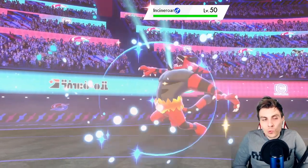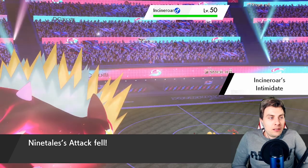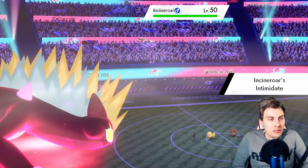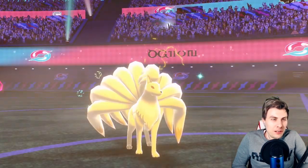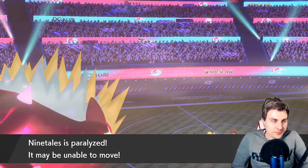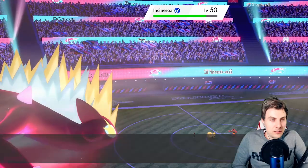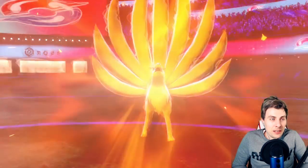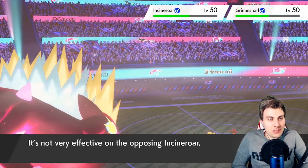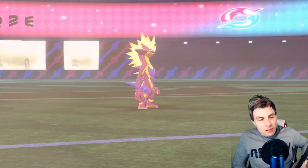Something's coming in center — Incineroar. Does it Intimidate? Underweight — that's fine. Ideally we want to be getting rid of Grimmsnarl ASAP. All we've done is click Max Flare with Toxicity — it's ridiculous — but we do get the Heat Wave off, sun-boosted, doing some nice damage.